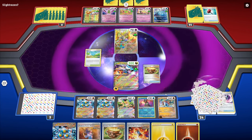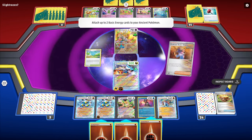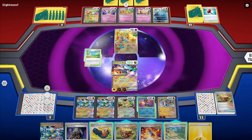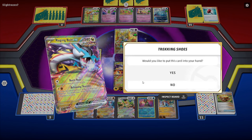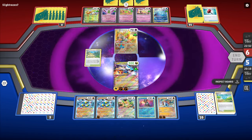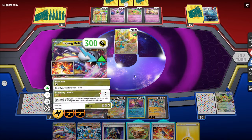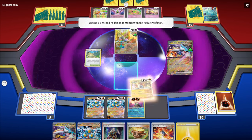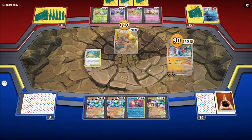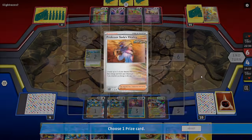Just like last game, we're going to have to keep up that pressure — letting that pressure die down is not going to help us. So we'll take one of each. From here we attach, then Vitality, go one and one. The Collapsed Stadium is actually kind of nice since it's going to get our Squawk out of play. We'll Collapsed here, get rid of our Squawk, force them to get rid of something — the Manaphy made the most sense. We'll Discard, bring this in, then attack to get rid of the Mimikyu. We take another prize.